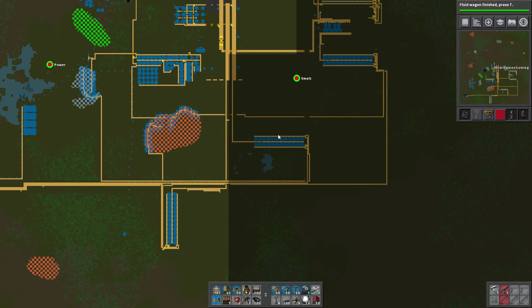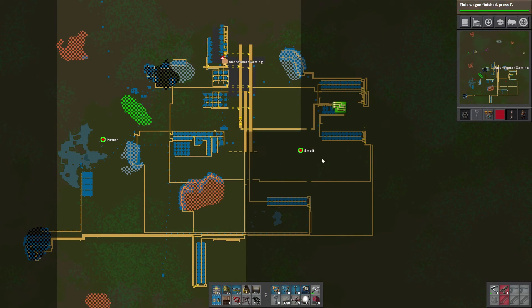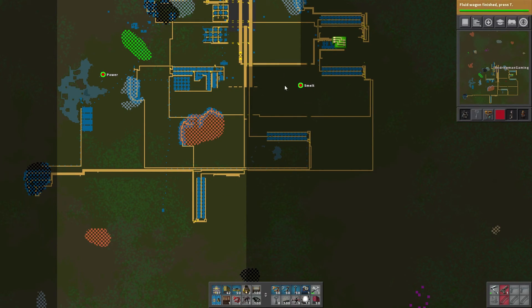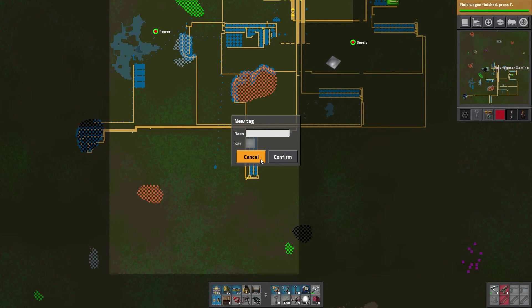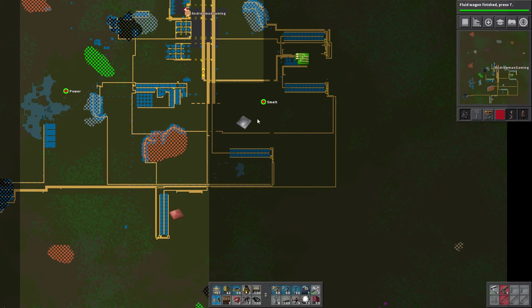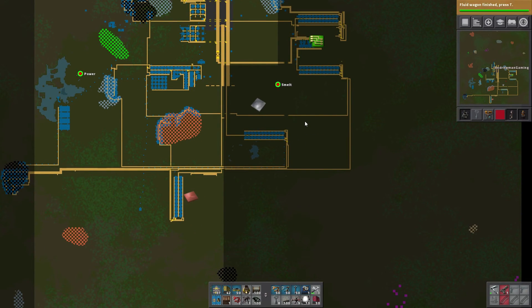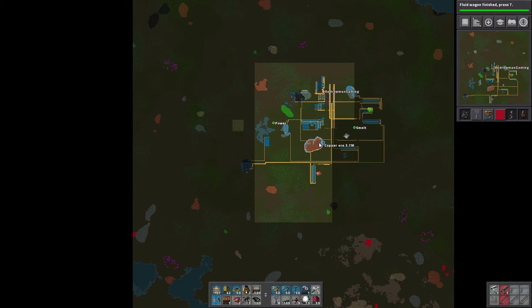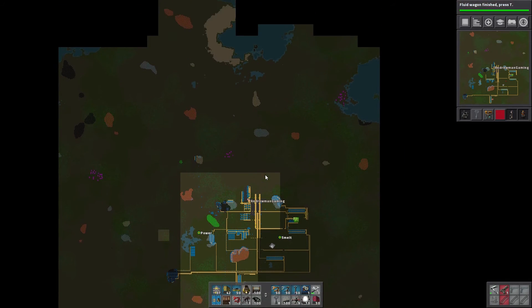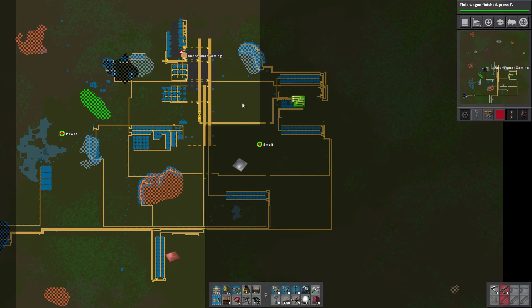My goal for the series is — let's actually name some stuff real quick. This is our green circuits right here, this is our iron right here. We need to figure out a place to put steel. My goal is to set up steel first and then set up railroad tracks. We'll start bringing in iron from over here to our base so we can continue to make more steel and more iron as well.